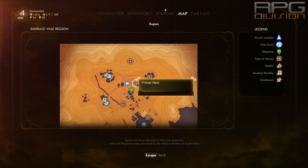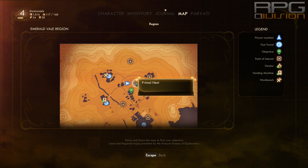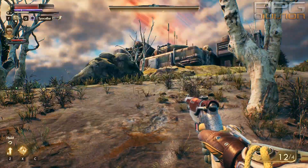All Reliable minigun can be found directly north of Edgewater Town. There will be a location called Primal Nest. Obviously there will be a lot of primal enemies that you need to deal with before getting this weapon, or you can just try to run past them and grab it like that.